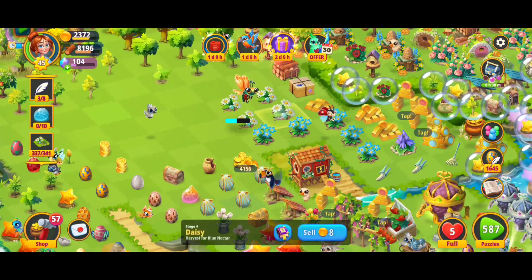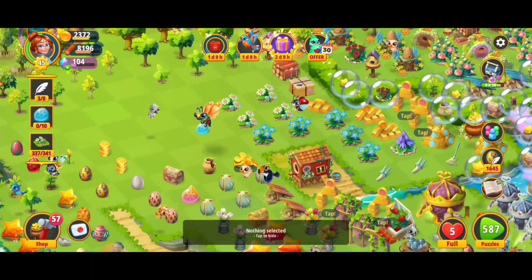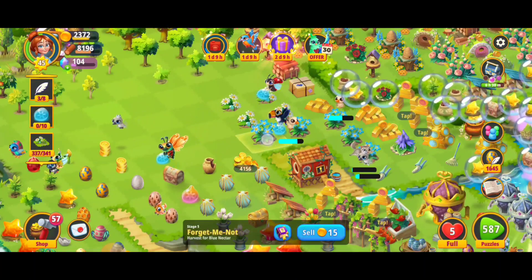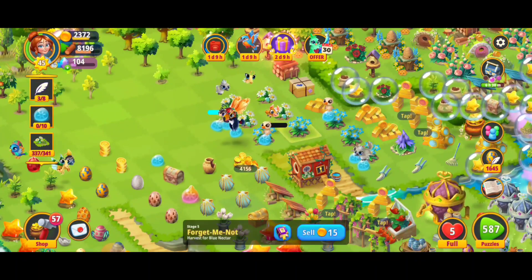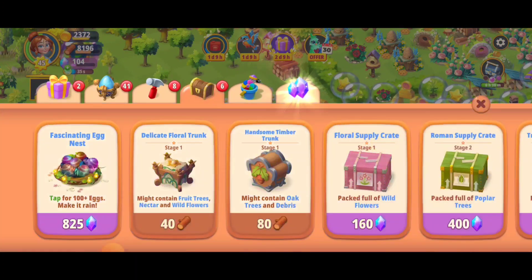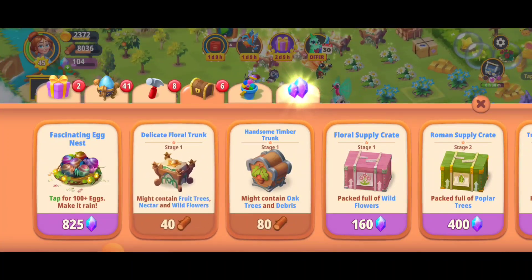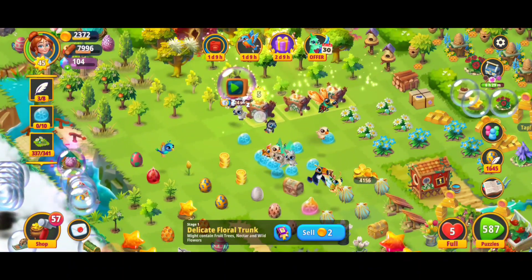Ways to get blue nectar are harvesting the daisies stage four and the stage five forget-me-nots. I'm going to go ahead and double tap on these to get a bunch of blue orbs. If you don't have these flowers, you can get lower level flowers, harvest the orbs and merge them up, or go to the shop in the chest menu and get the delicate floral trunk. I recommend making five merges with those — that's a great way to get the fruit trees and the wildflowers.